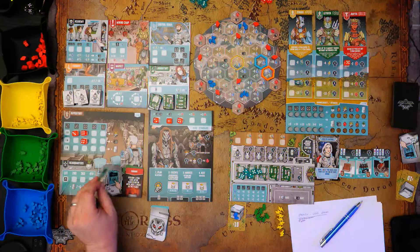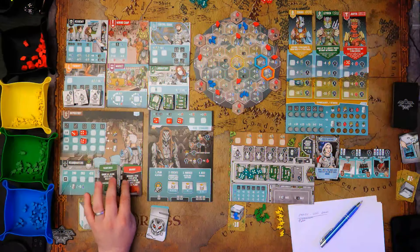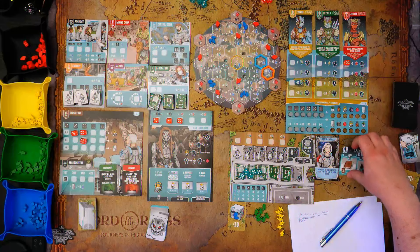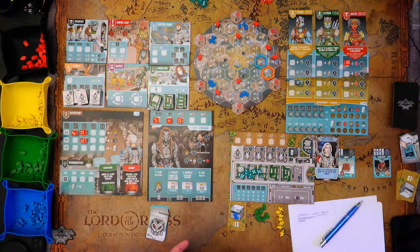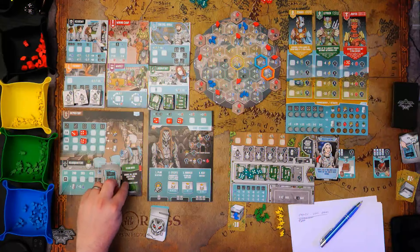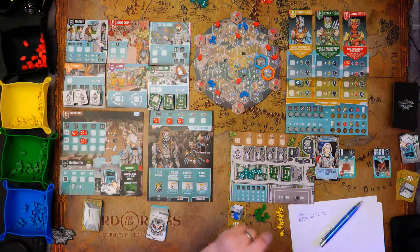We're halfway through — turn four of eight. Starting with clear skies event: ignore all algae costs from garages this turn. That is fantastic — I can send out all my workers for nothing. But wait, the drought event from last turn — I have to discard an item after harvesting. I'll discard my soda supply for that. Hello from Sweden and Happy King's Day to the Netherlands! Now the clear skies event: Nara gains three algae but I'm not Nara, so I ignore all garage costs this turn.